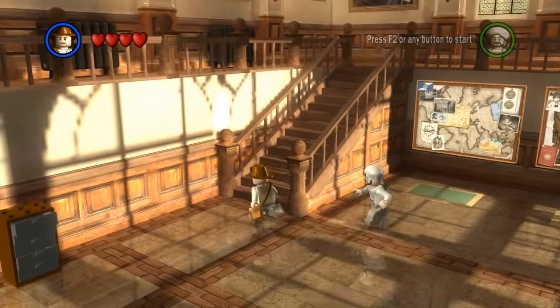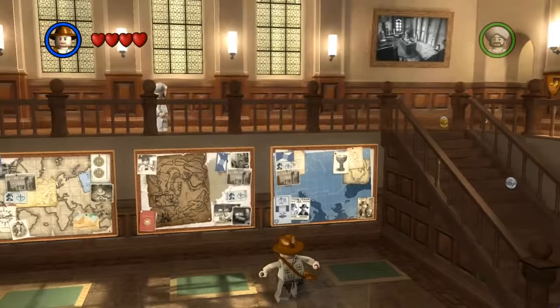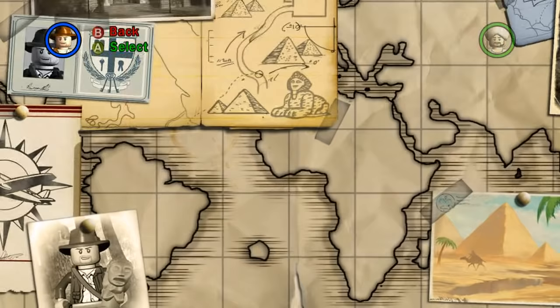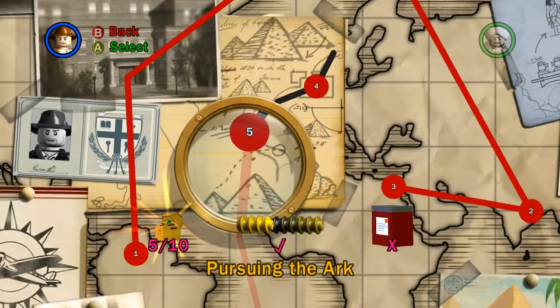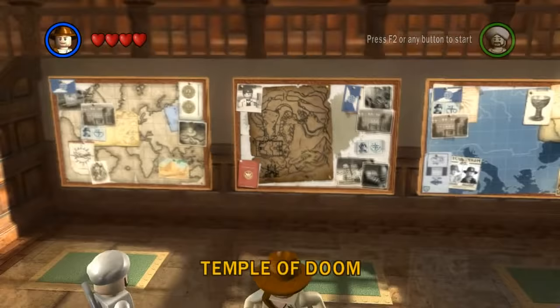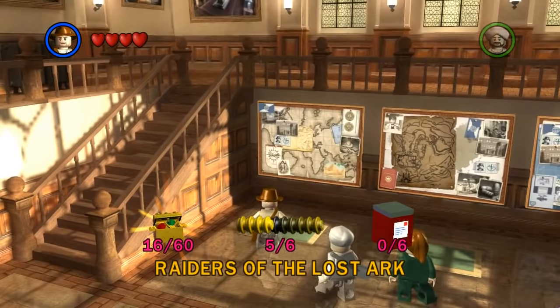Alrighty, what is going on everybody? My name is Bill Winger, and of course welcome back to another episode of LEGO Indiana Jones: The Original Adventure! We're back at Barnett College, continuing our adventure through Raiders of the Lost Ark. I thought five levels was the standard, but there are actually six levels for Raiders of the Lost Ark, and I believe six each for Temple of Doom and Last Crusade as well. So let's get rolling!